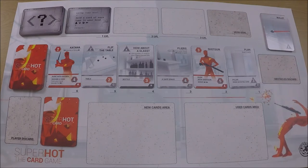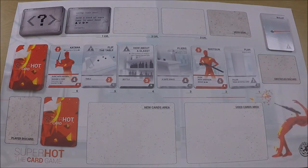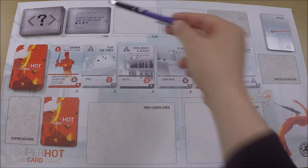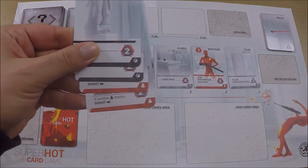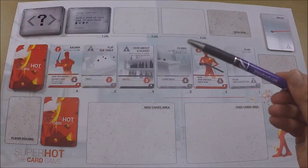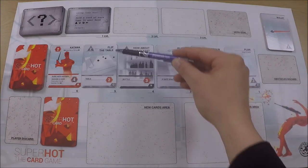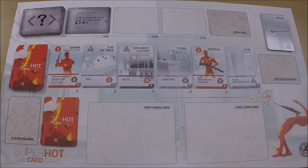The board is set up. The first mission I need to complete — you do get the chance to veto a mission when one comes out. The one I vetoed goes back on top and I draw the next one. This one says hold a card of each type in your hand. The card types are shown on the bottom: I've got two of the cube things and two of the people things. I just need a bullet and a flip-the-table card to get those symbols.